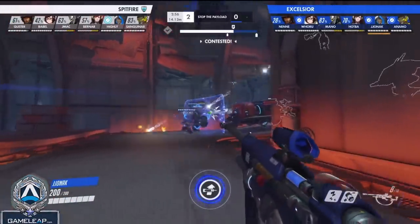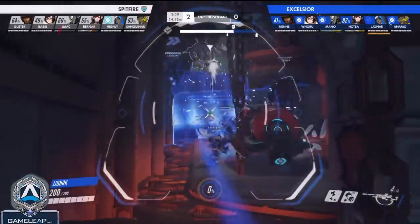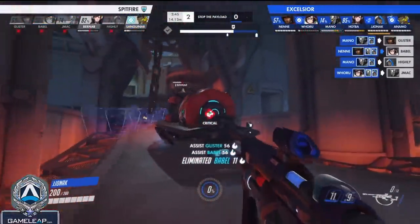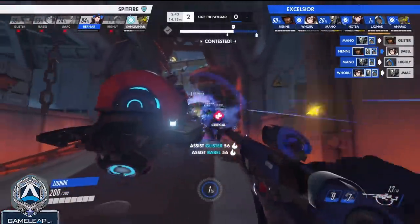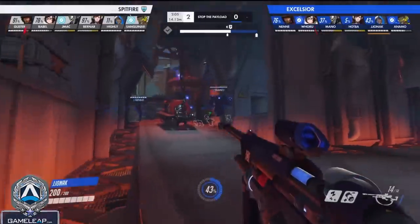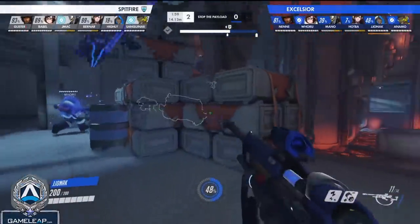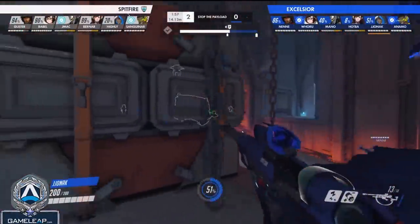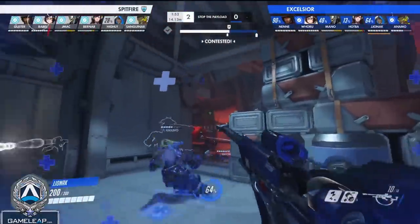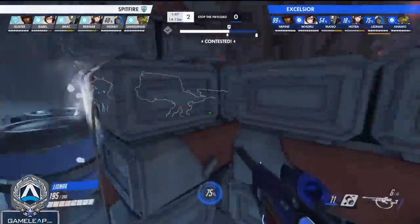Jjonek can distance himself pretty dynamically from his allies. He peaks up for certain instances where he can actually pressure the enemy with a sleep dart or a nade, but most of the time he's playing extremely far back. If anyone wanted to come for him, it would be extremely hard and they'd have to use tons of resources just to get to him. Now, another thing to note is how he aims. His mechanical skill is probably one of the best in the world — DPS or not, he has insane mechanical skill. But there are several things you can take from how he aims, including some things you might not know about how Ana aims in general.